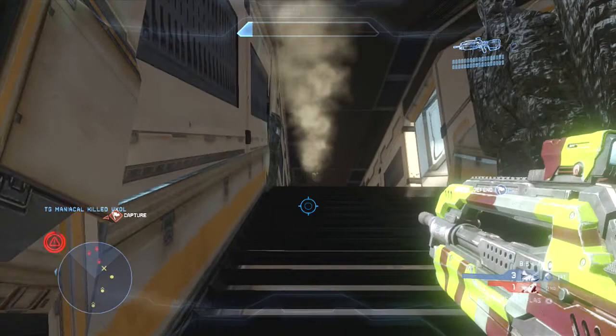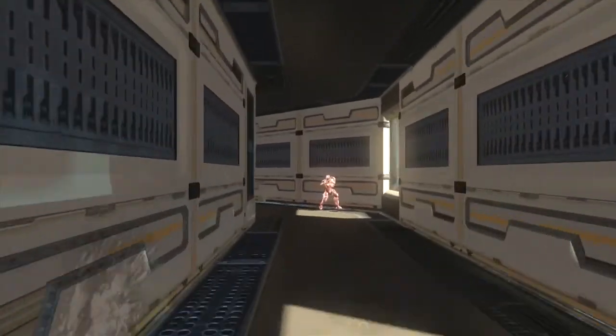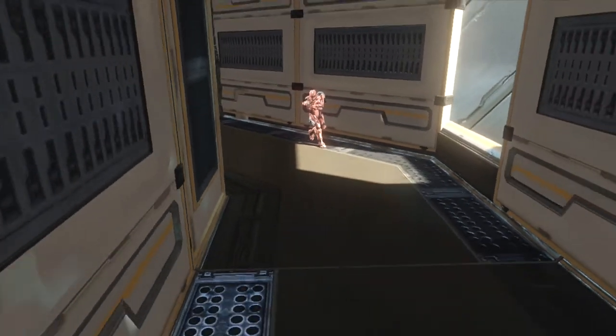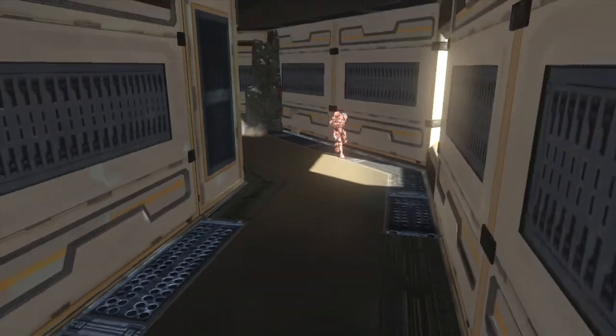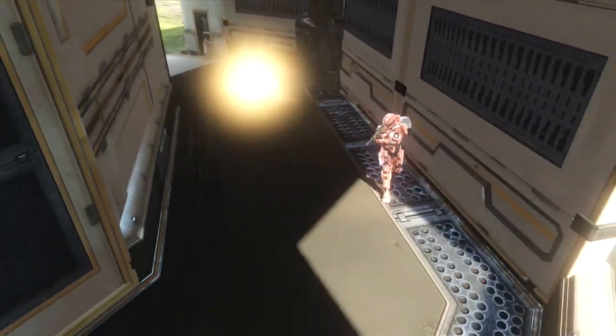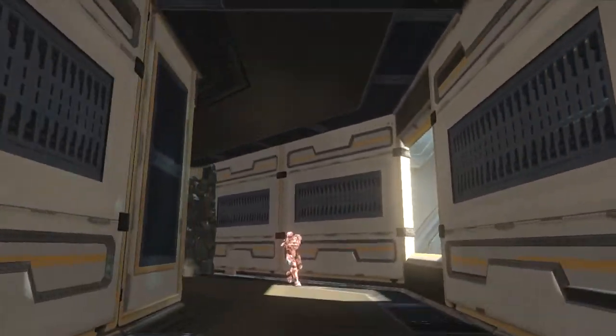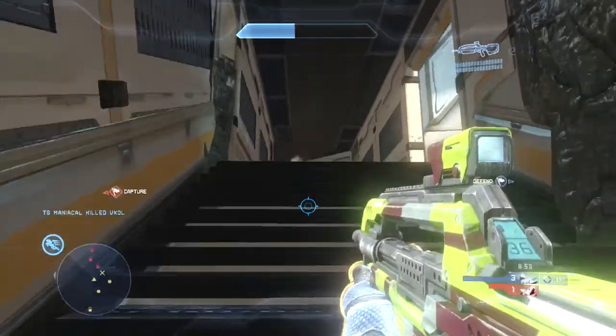I'm throwing grenades trying to bank them off this wall right here — just like I do with this grenade, it falls perfectly right there. Then I throw another grenade a little differently so that it will hit right here, weakening the shields of anyone in this hallway. You really want to use those angled surfaces to your advantage when throwing grenades — bouncing them off surfaces is a really good idea.